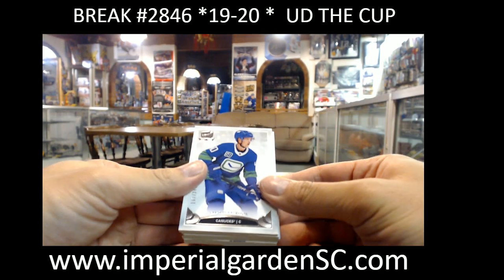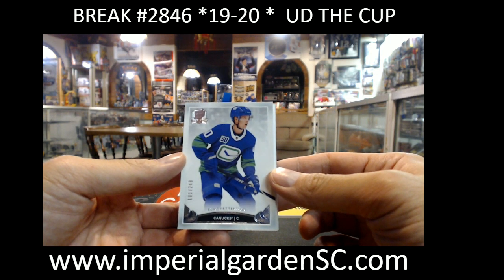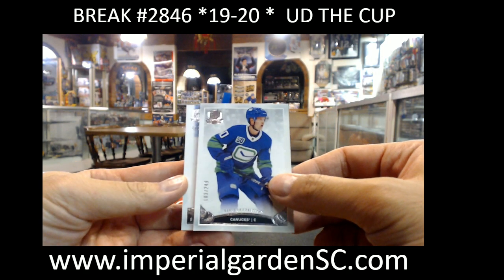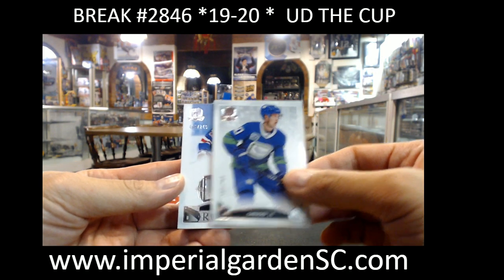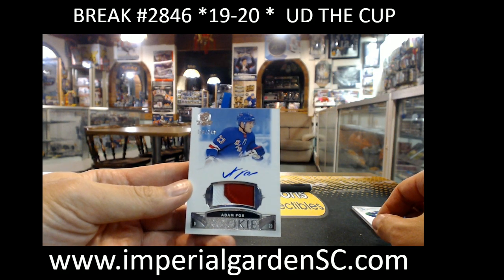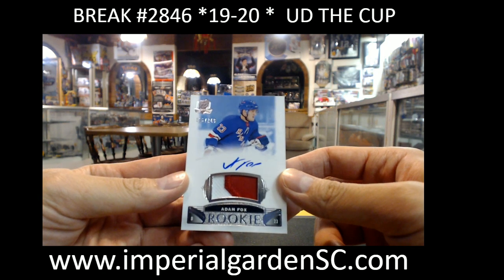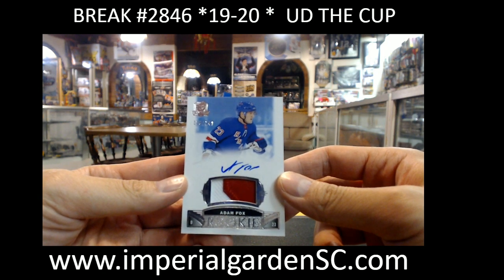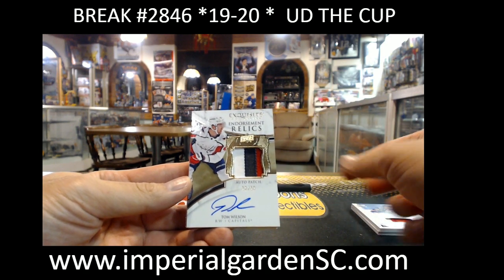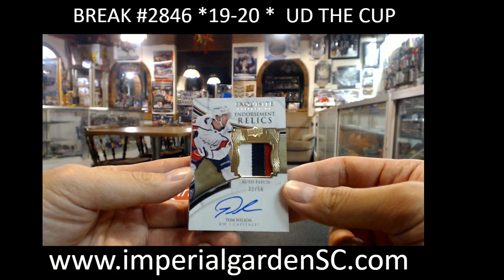Out of the box: Elias Petersen 103 out of 249 for Vancouver, Elias RPA 106 out of 249. Adam Fox — two colors, beauty hit, Rangers reigning Norris winner. And a three-color Exquisite Endorsements relic patch auto 32 of 50 — Tom Wilson, Capitals.